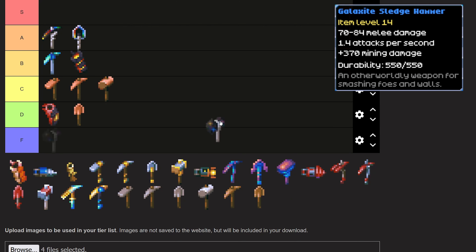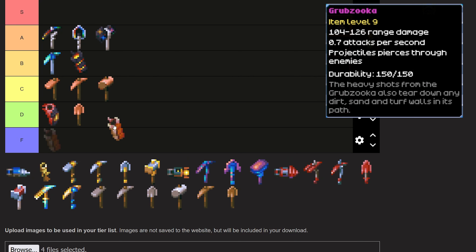The Galaxite Sledgehammer is also going into A tier as the best sledgehammer — it is really fast, really useful, and will break pretty much any wall. The Grebzooka, however, is not that great and goes into D tier. It's only really good at breaking dirt and sand and those early biome-type walls. Once you hit stone, this thing becomes pretty much useless.